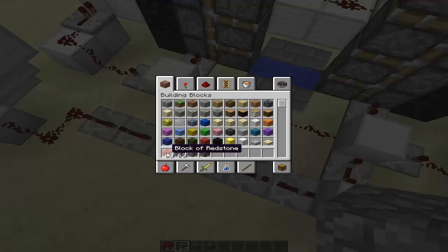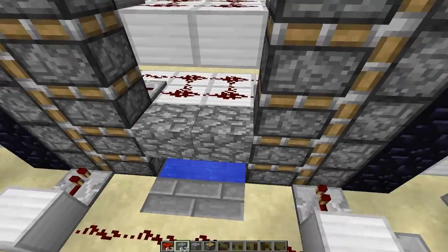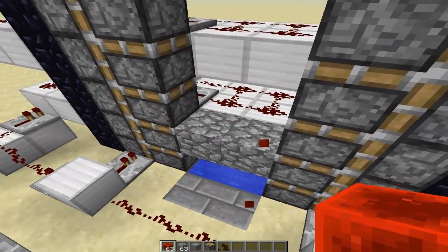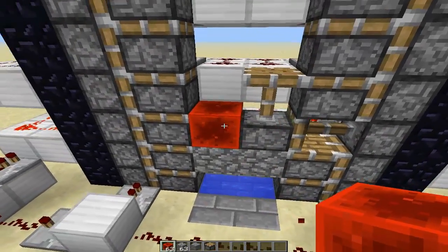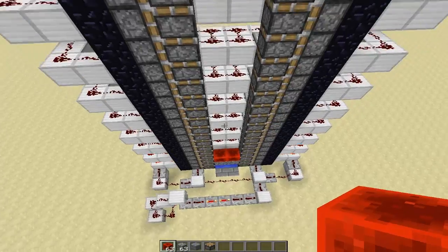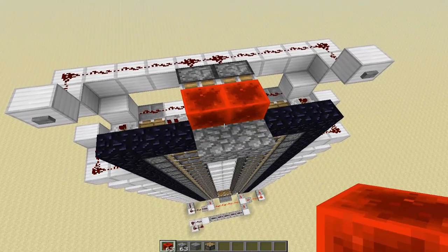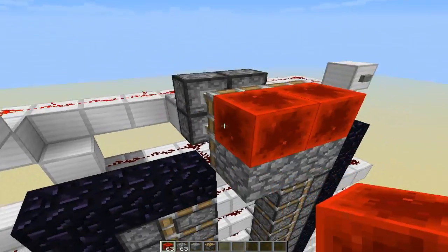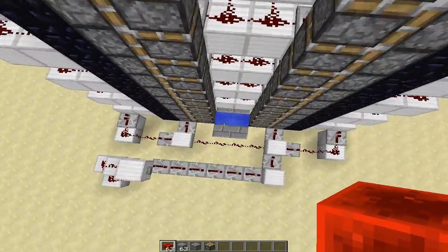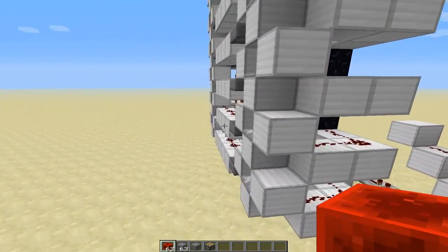What I'd recommend is having dispensers on the bottom that contain the two blocks — like cobblestone or redstone blocks. You click a button, the dispenser shoots out the necessary materials so you can go straight to placing them. You must place these redstone blocks fast because if you don't, things go wrong. Once you reach the top, push the button to break the blocks, collect the drops, and drop them down into hoppers to refill the dispensers at the bottom.